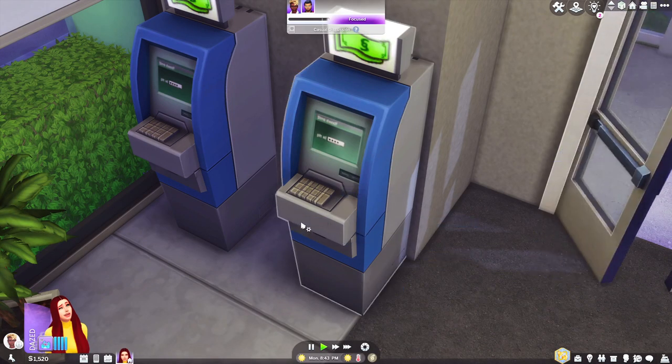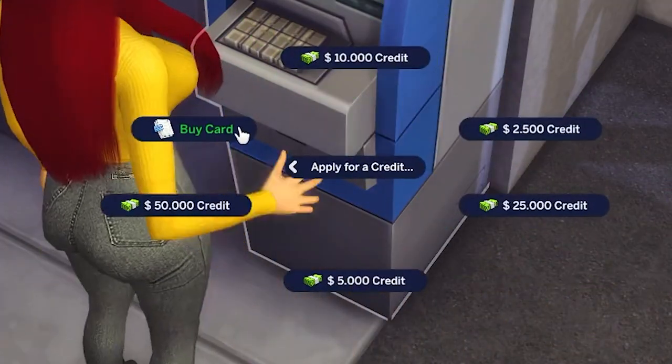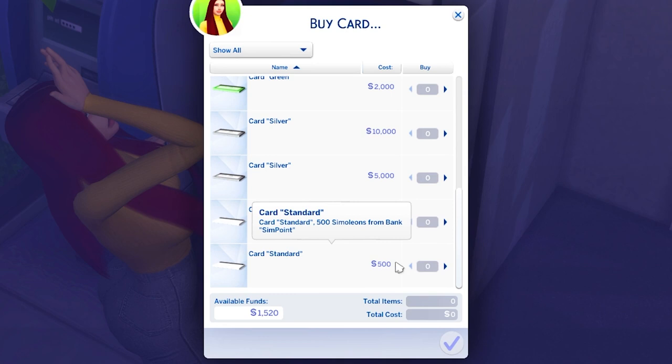There are also ATMs that you can use. Let's head on over here to one. You can apply for a credit and buy a card — oh, this is exactly what we just did. So basically you can do it straight through the ATM.